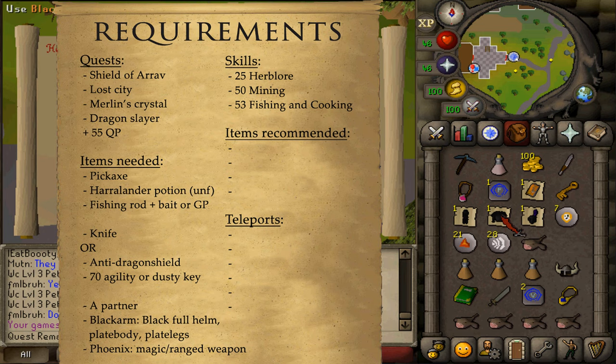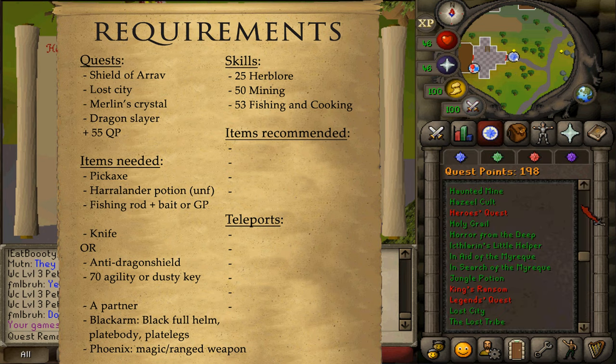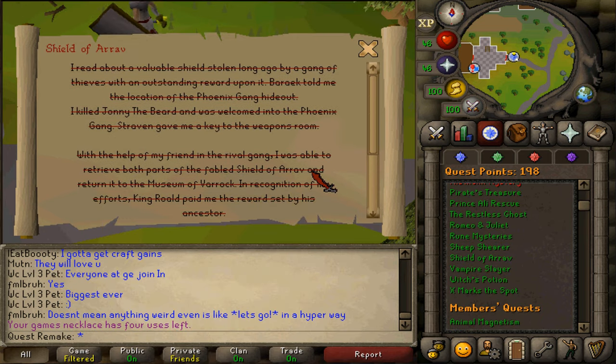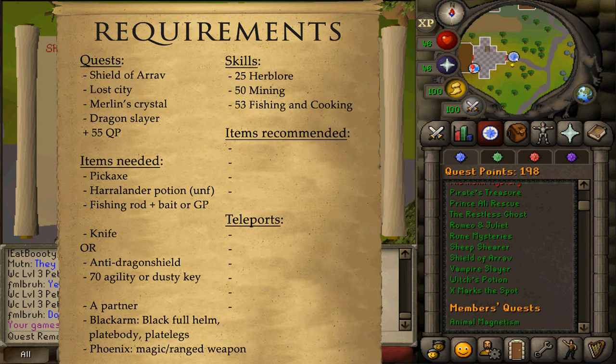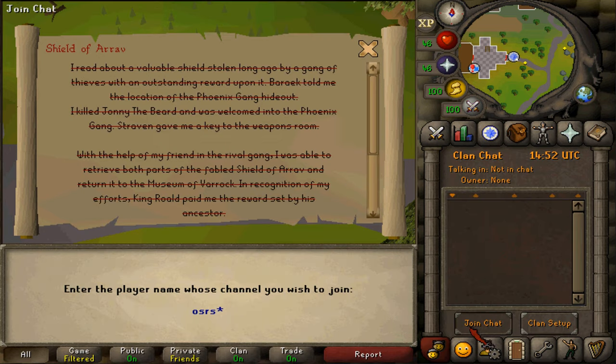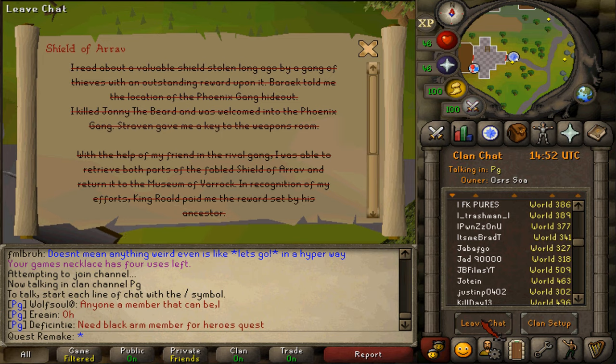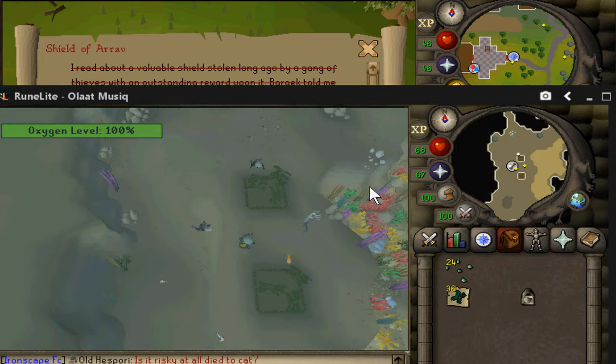You will also need a partner of the opposite thieving clan from the Shield of Arrav quest. To check which clan you are currently in, simply go to your Shield of Arrav quest guide and scroll up to see which one you are in. Your partner can have this quest completed already and would still be able to help you. If you don't know anyone who can help you or don't have an alt account, simply join the CC called OSRS Shield of Arrav SOA and ask around in there.